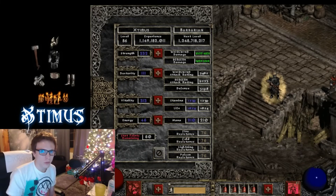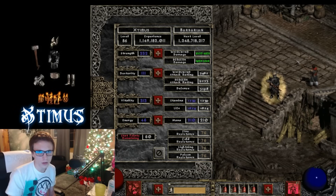For your stat points, you want to make sure that you put enough points into Strength to use all of your items, and then just put the rest of your points into Vitality, like most builds.